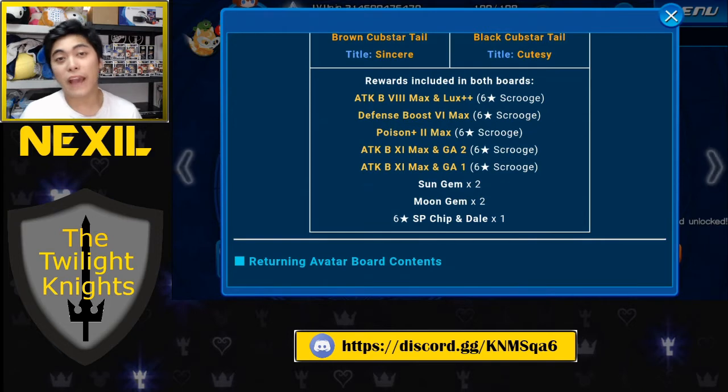The next skill is Defense Boost 6 max. I only recommend getting it if you don't already have three copies of Defense Boost 5 max, because on average there are three keyblades with PvP and each needs a defense boost max skill to rank high. The difference between Defense Boost 5 max and 6 max is small: Defense Boost 5 max cuts damage to 10% (1/10), while Defense Boost 6 max cuts it to 1/12 or 8.3% — a difference of only 1.7%.